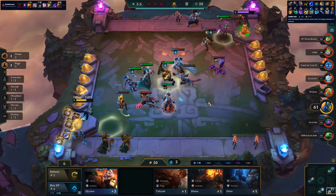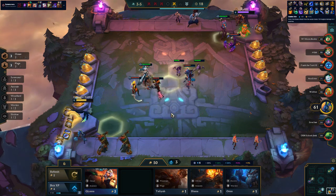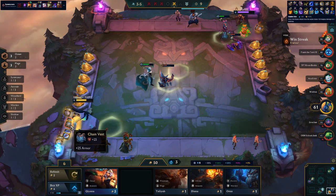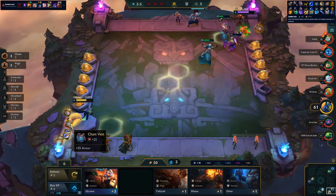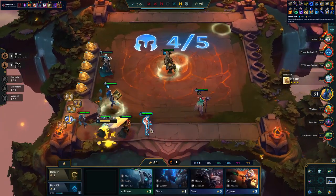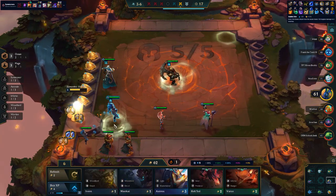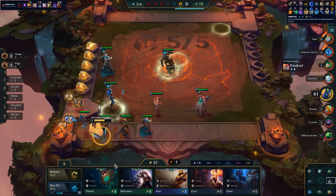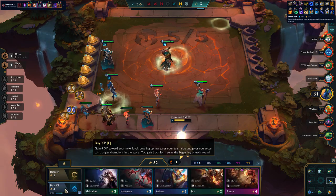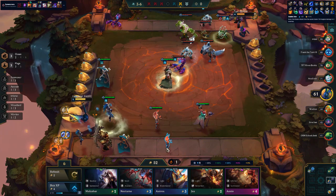We need to think about getting to level 6 and just adding in the Thresh. I definitely want to give Vladimir the Phantom Dancer. Can we roll a little bit further? There's a Zyra - let's sell that and put him in. So we're going to give Vladimir the Phantom Dancer. Definitely want to find as many Vladimirs as physically possible. There's a Thresh as well and another Zyra. Can we add the Thresh in over the Nautilus? There's an Annie - I want the Annie. I'll sell one Zyra and get the Annie. Zyra can just be level 2.